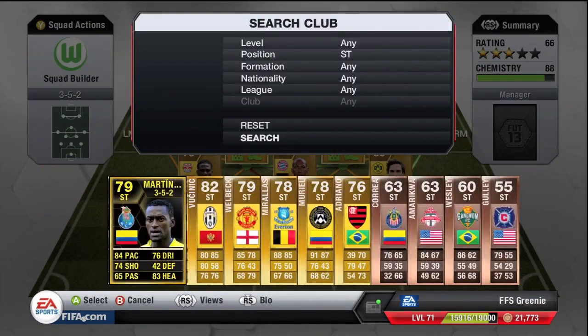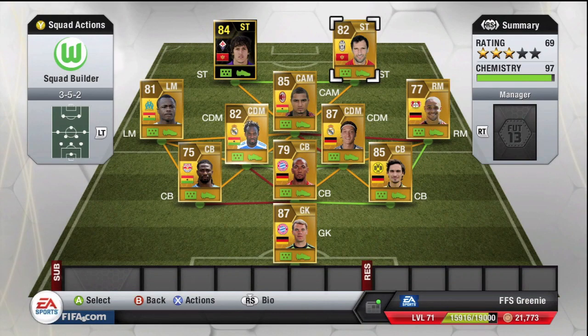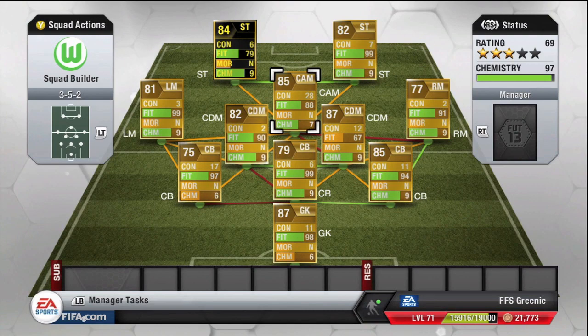Up front we're going to have Jovatic — the inform that just came out — and Vukinic. Hopefully this team is going to turn out as good as it looks, because it looks like a very good team.